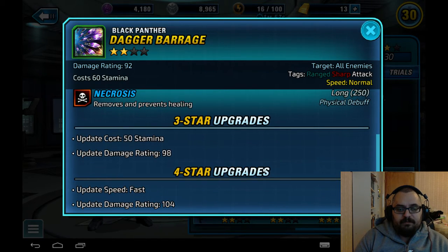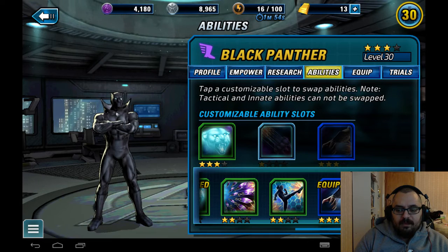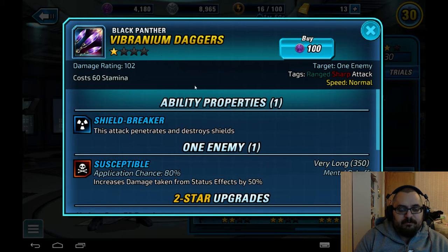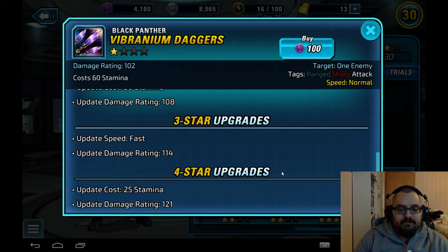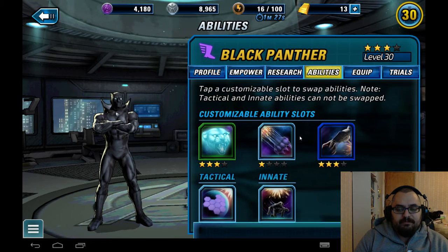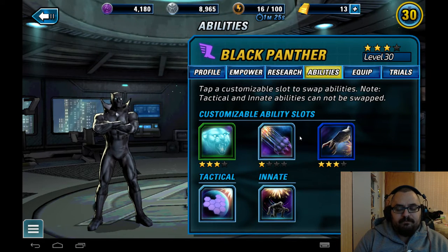He also has Vibranium Daggers, which has Shield Breaker — it penetrates and destroys shields — and adds Susceptible to one enemy, which increases damage taken from stealth effects by 50 percent, like bleeds for example. Black Panther can definitely work well in a bleed team if you're running one, but mostly bleed teams aren't that great for PvP. They could probably work nicely in PvE though.